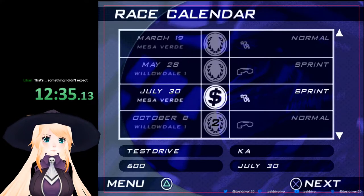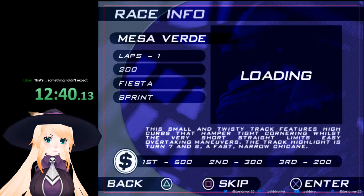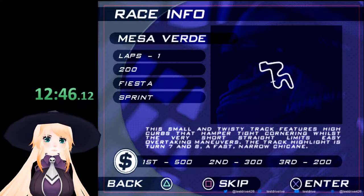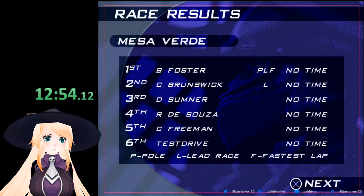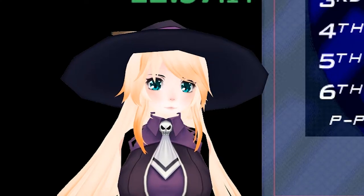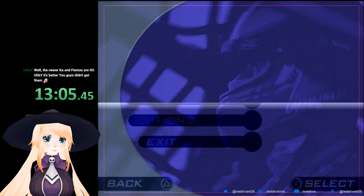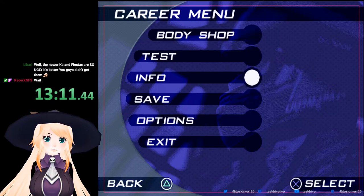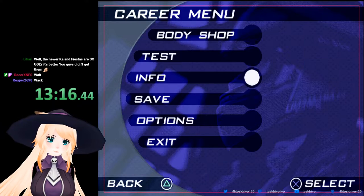We have our next race at Mesa Verde again, but something interesting is that we're using the Fiesta this time - the Ford Fiesta instead of the Ford Ka. What does the skip button do? Oh - why did I press that? It skipped the race. It skipped the entire race.